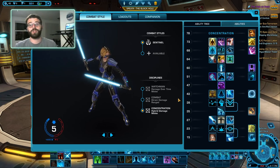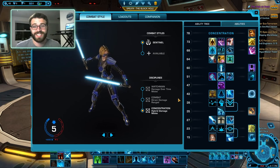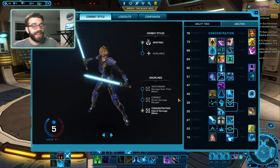For tertiary stats, you're going to be looking for 110% accuracy in PvE, and then as little accuracy as possible in PvP. Your Alacrity, you want to get to around 7.2%. That should compensate for most of your lag issues. Then dump the rest of your tertiary stats into Critical.